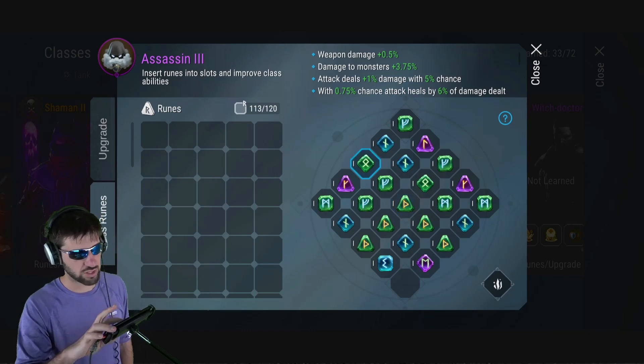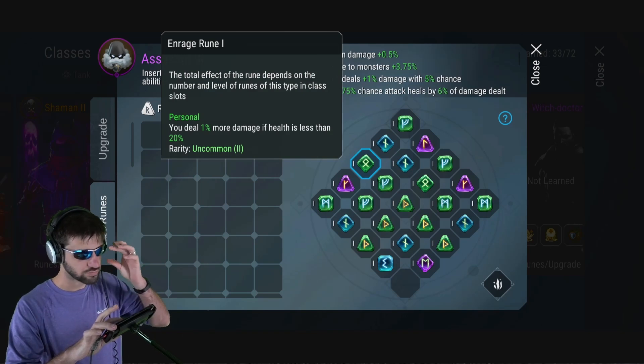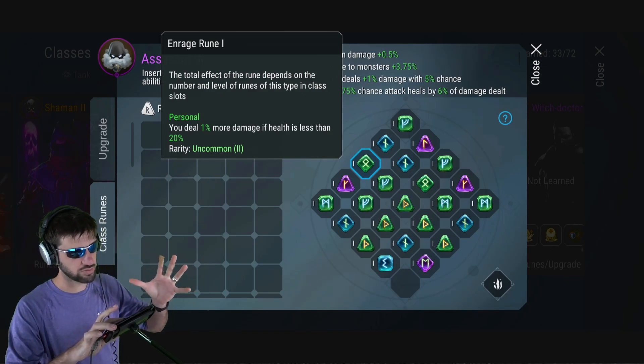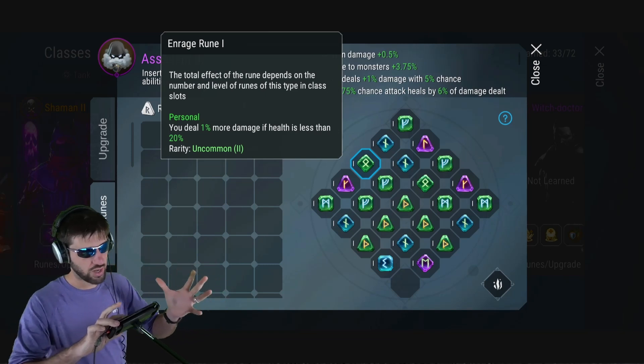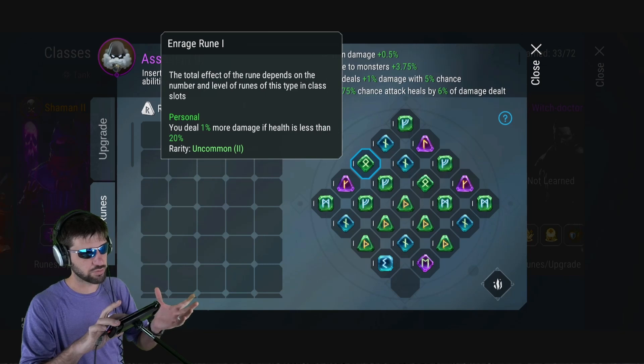So let's talk about them a little bit. The first one we got is the enraged rune. My suggestion on balancing the enraged rune to make it worth possibly getting is: if you have less than 20% health, you get that extra damage, and it's more than damage to players or damage to monsters.